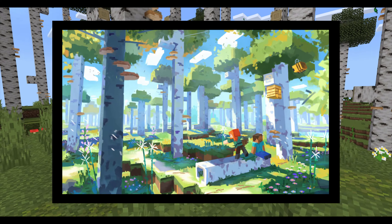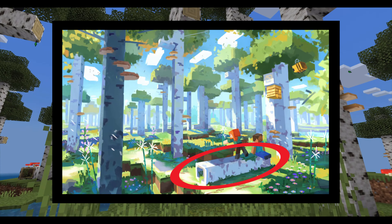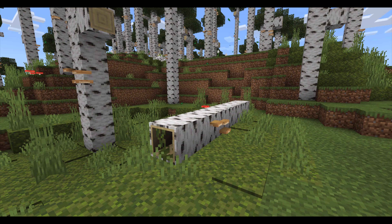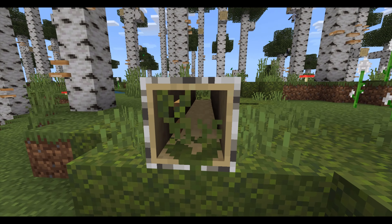Looking at the concept art for the new birch forests, you can see there is a hollow birch log laying across the ground, so I've added this feature into the game. There is moss that grows on either end of the log, and you can see straight through the middle of it.